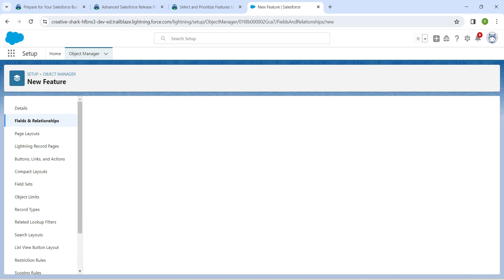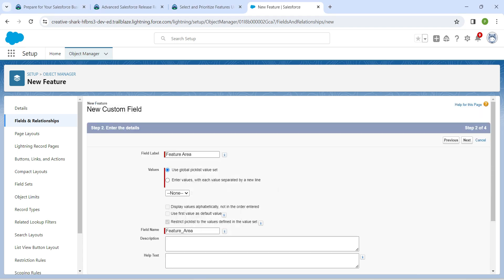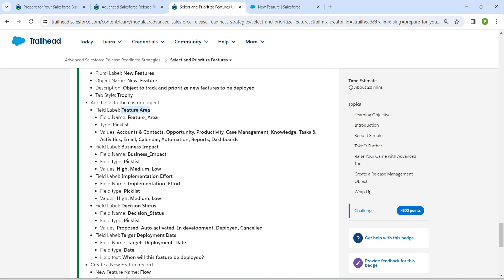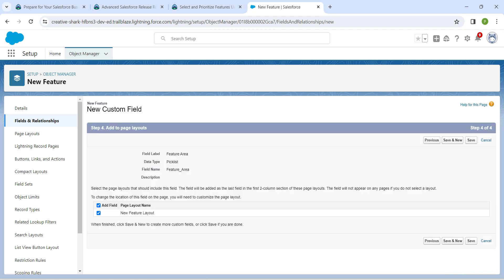Click on New and choose Picklist as the field type, then click Next. Paste the field label. For values, choose 'Enter values with each value on a new line.' Copy all the values and paste them here, arranging each value on a separate line by removing commas and spaces. Once done, click Next, Next, Save and New.